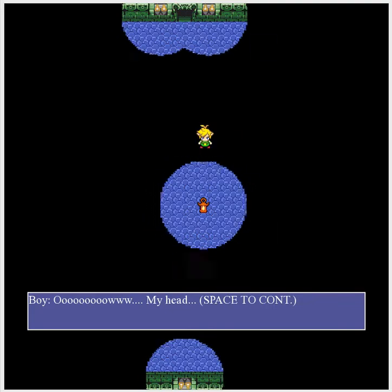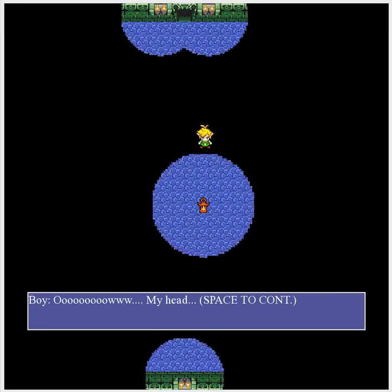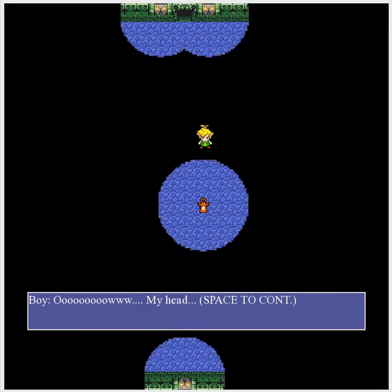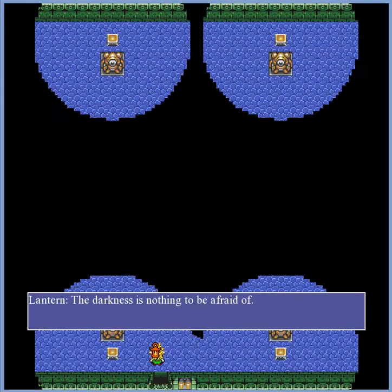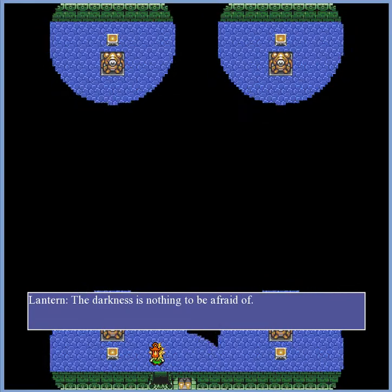In front of each level, there'll be a short cinematic where there's dialogue between the character and the lamp. While a lot of it is for entertainment and character exposition, some of the dialogue is important, as the lamp gives you helpful hints on how to complete the current level.